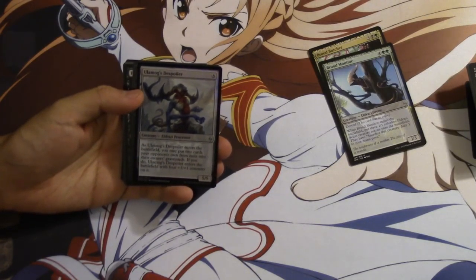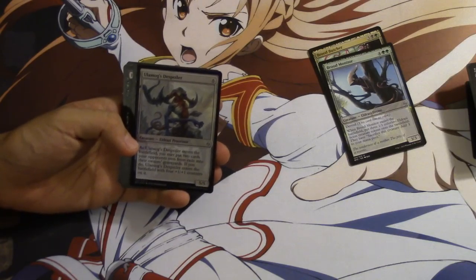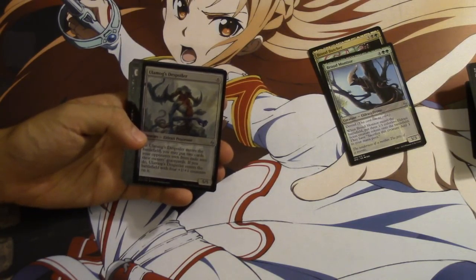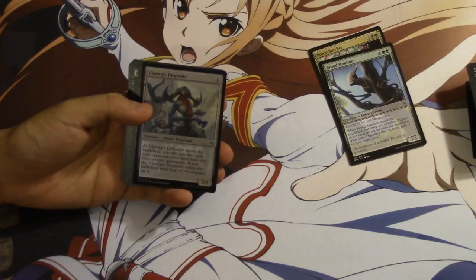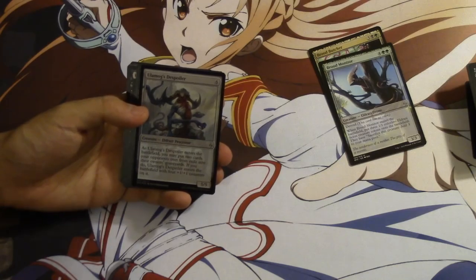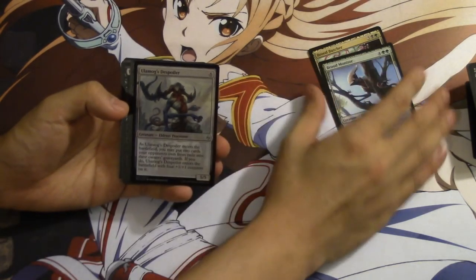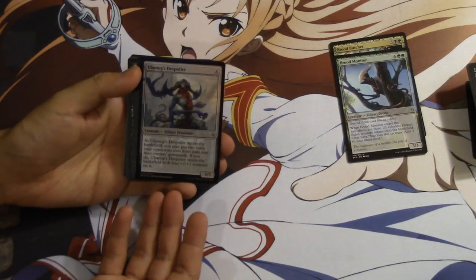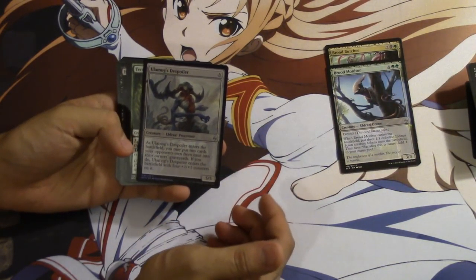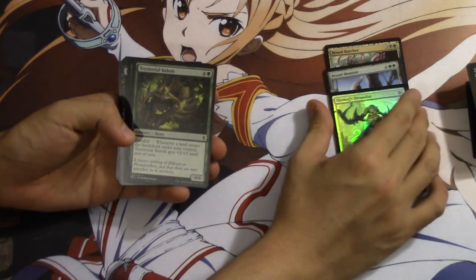This is one of the foils we pulled — it is an uncommon, very, very good. Six mana and you can get a 9/9. I tried to make sure my ingest creatures could get to the point where if I'm going to play this card, it's always a 9/9, and for the most part it will be. So very good — Ulamog's Despoiler.